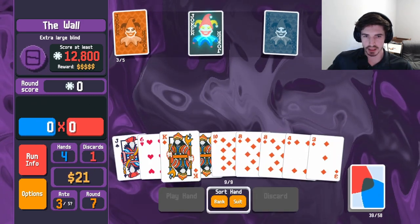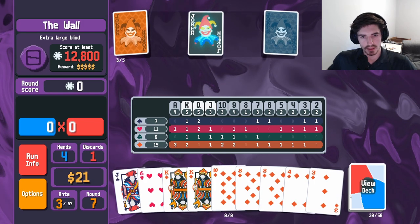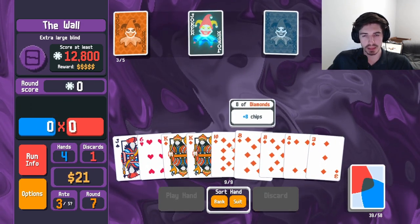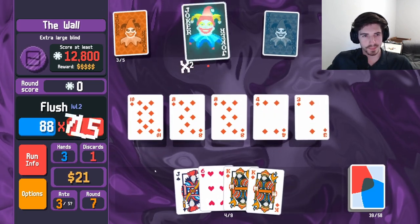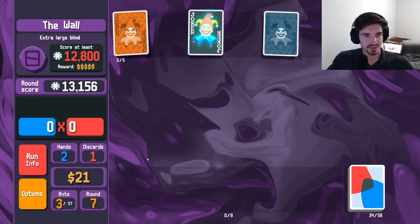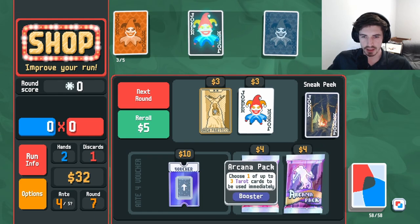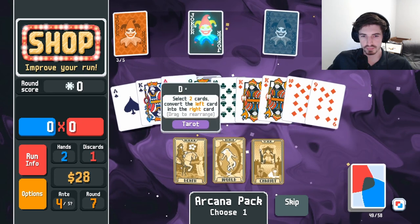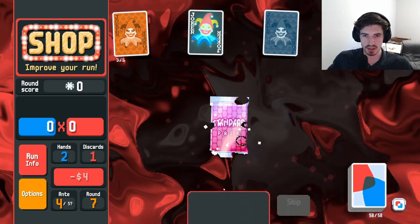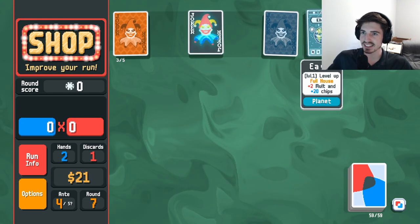Start discarding — probably gonna need a few flushes here. What are the odds we get a flush house? We have two kings of diamonds to get a flush house — that's not gonna happen. It could, but it's not gonna. Let's be realistic here. And just like that, we've taken down the wall. Arcanomy. I think we go Death again — get some more kings of diamonds. And of course we have to add a card — that's huge. A glass ace! Oh baby, that's fantastic.